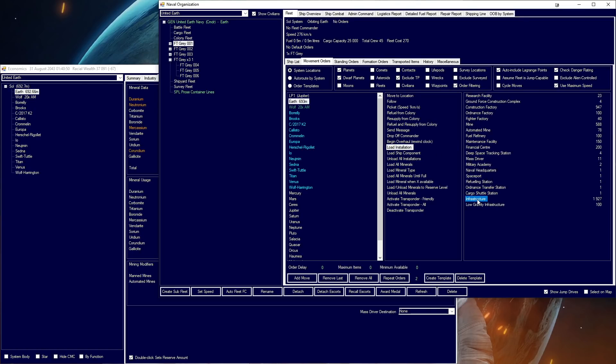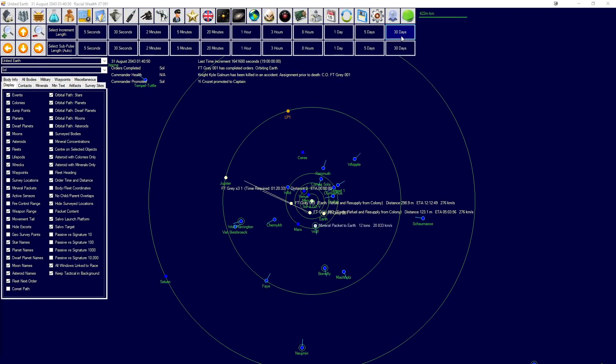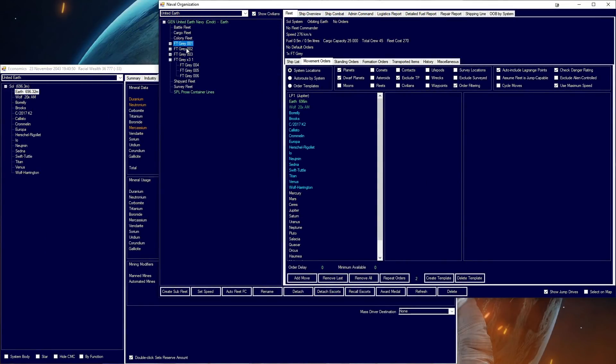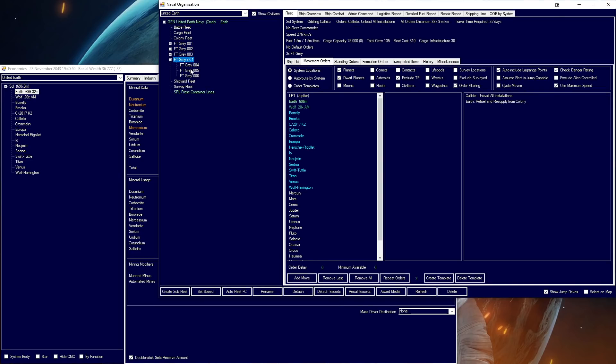Gray one has completed orders. We can make it even - load installation, load infrastructure, go to Callisto, unload all installations, go to Earth, refuel and resupply. That in theory should mean there'll be 100 infrastructure on each of the three Jovians. Gray one's completed orders, gray two is nearly done, gray three is nearly done, and the fleet is 37 days out.